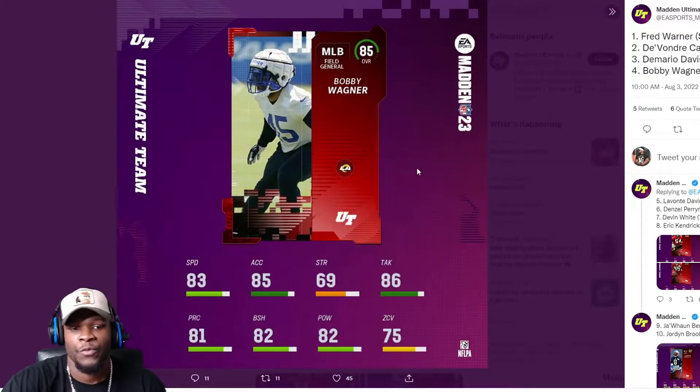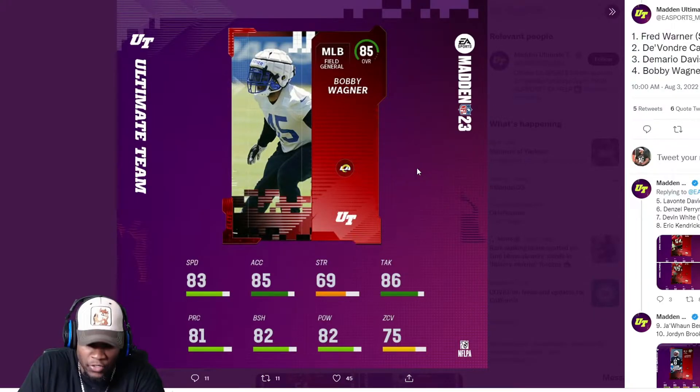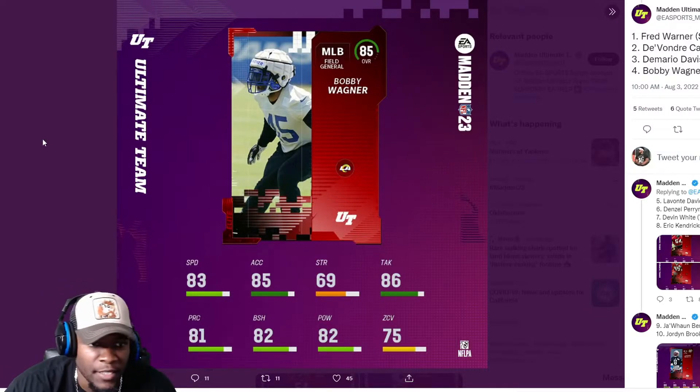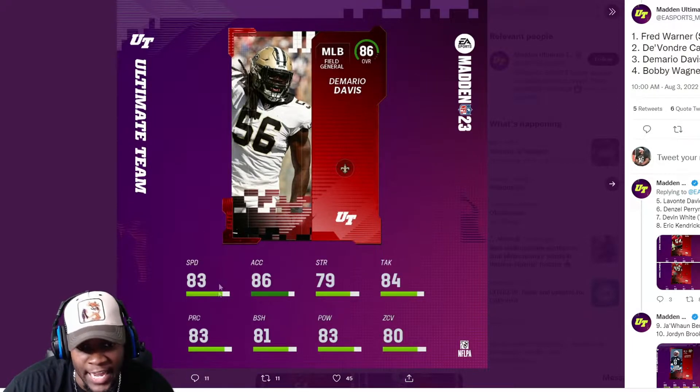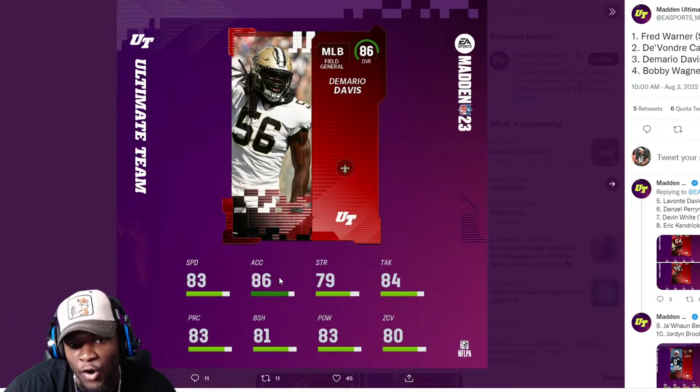80 block shed, 83 play rec, 83 tackling. I'm very curious to see how middle linebackers play this year. Maybe there's something we don't know about middle linebackers and strength not being a big deal, but 66 strength is very low. Moving on — Bobby Wagner with 69 strength, the disrespect is real. He has 75 zone, 82 hit power, 82 block shed.